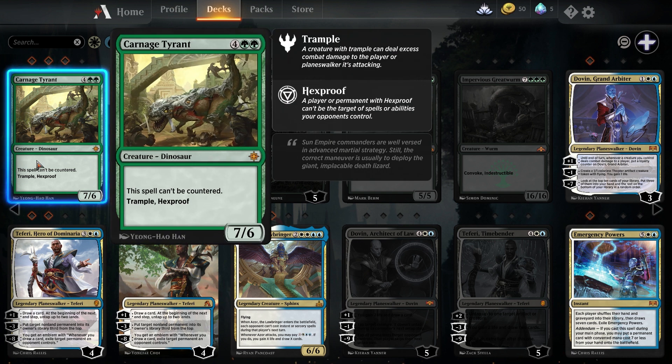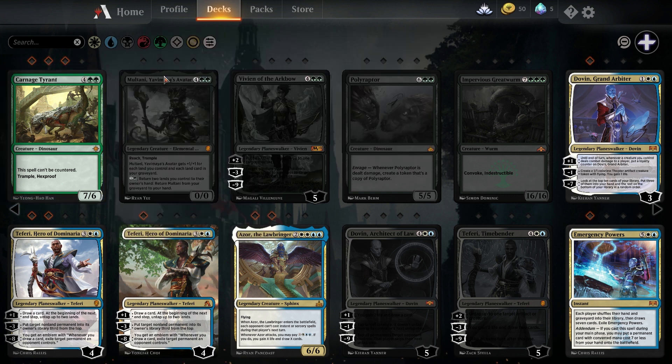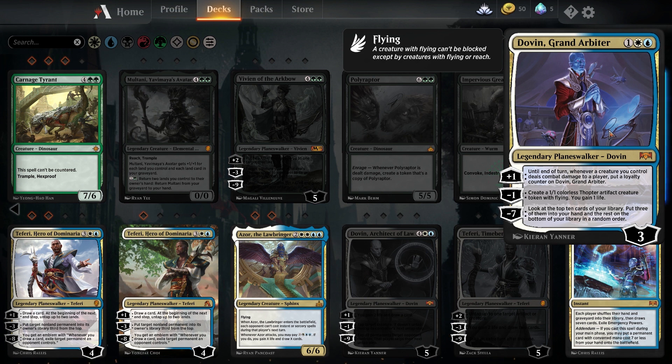The next card is the Carnage Tyrant. It's kind of completely fading out from all the Sultai decks as of this recording, but you still see it popping up. I can't really recommend crafting it right now — if you are going to craft it you're going to need at least 2 and probably not more than 3. Dovin the Grand Arbiter has seen play but has not yet found a proper deck, so as of this recording I cannot recommend him.